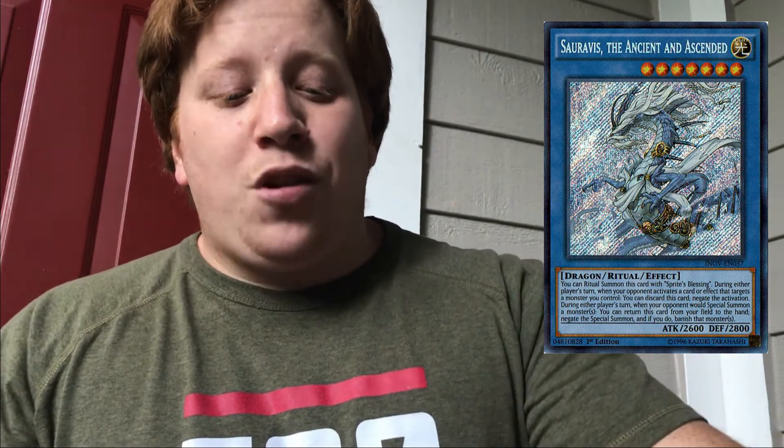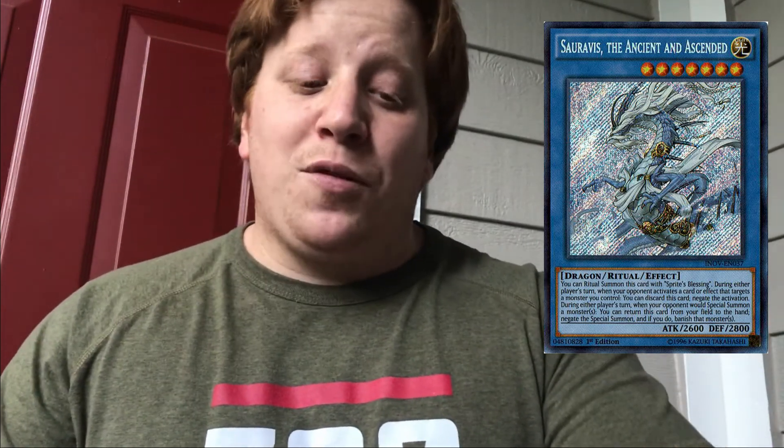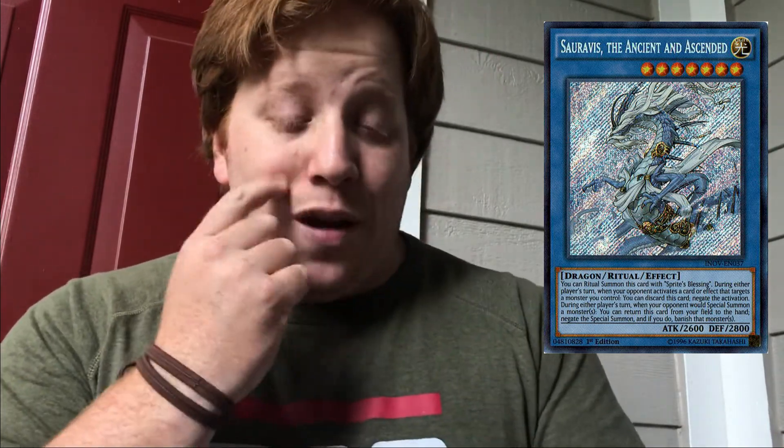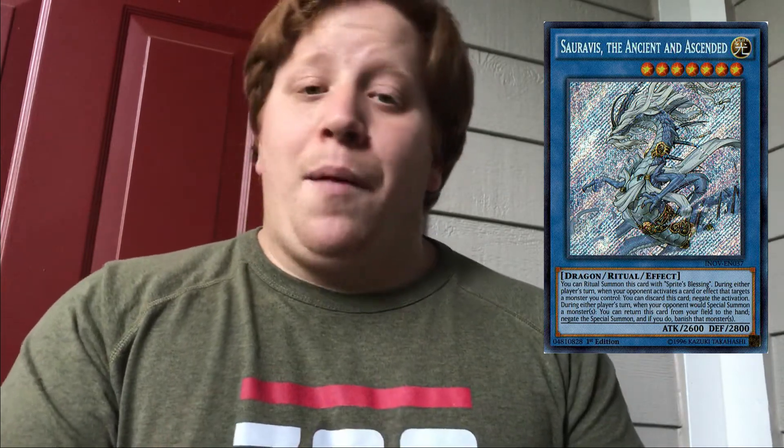This third card is something that I believe just topped — one of the top decks at a Nationals or something like that — and that is Ceraebus the Ancient and Ascended. We're talking about a Ritual Hand Trap that's going for around $4 right now. The best part about this card is that in a world where non-targeting destruction doesn't really exist anymore — it's everything targets nowadays — when your opponent targets a monster you control, you can discard this card from hand and negate the activation of that effect. Things like Widow Anchor instantly come to mind. I picked these up to run in any kind of Sekka's Light deck where you're going to be running a lot of hand traps — things like BA, things like Fur Hires — anything where hand traps are super prevalent and you're not able to run things like Called by the Grave.